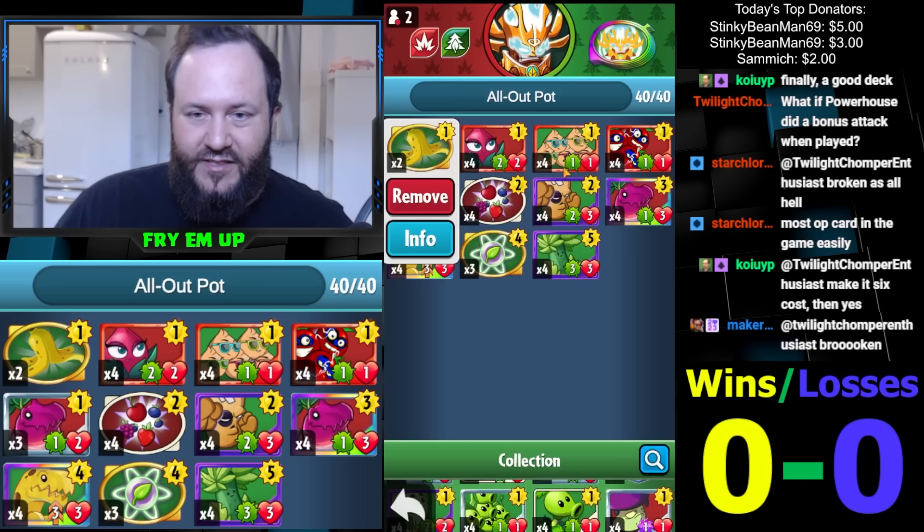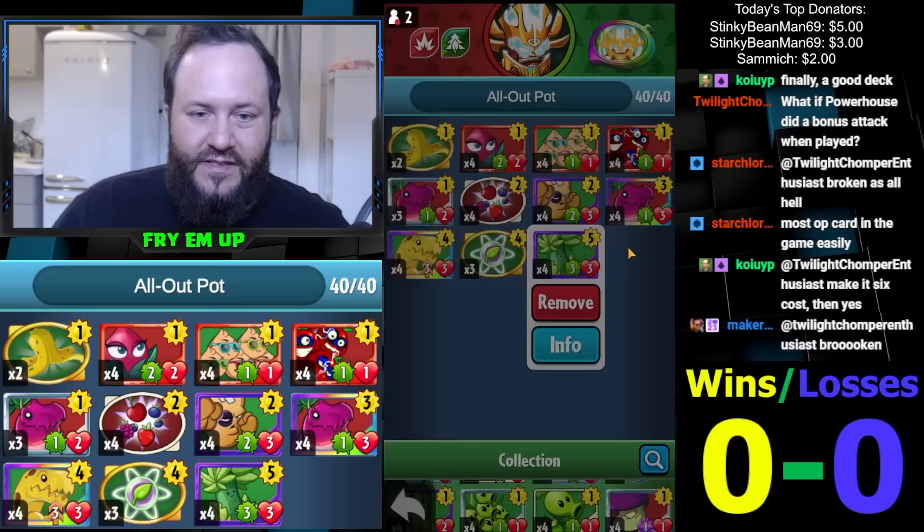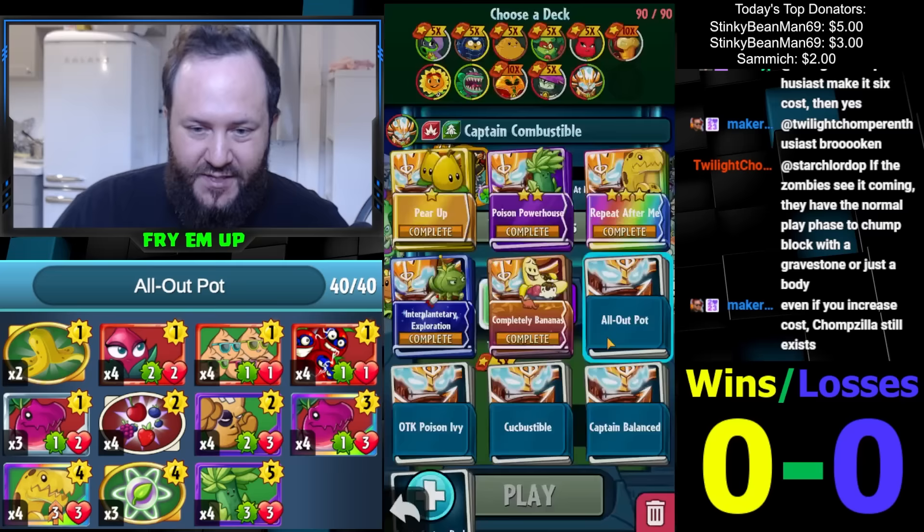I really want to try to take low-attack zombies and make them hit my face in order to get superpowers. Obviously the best superpower to combine with Potted Powerhouse is Time to Shine — if you have Time to Shine and Potted Powerhouse, it's really a six-sun combo of whatever attack this has, it just automatically goes face and you can one-turn kill them. Banana Peel can both correct trades, open up damage, and also conjures a banana so it'll trigger all your Dino Roars. Hope you guys enjoy, let's get right into it.